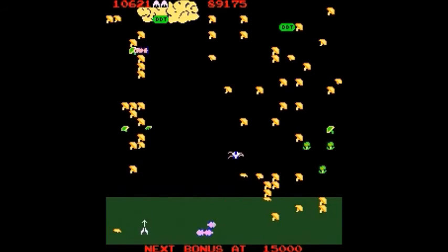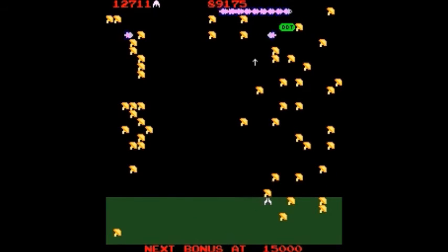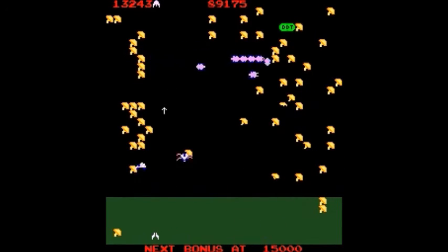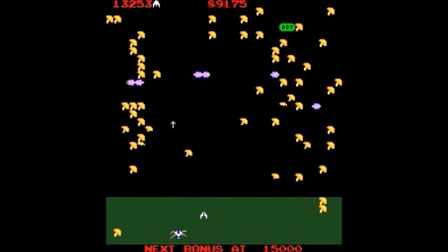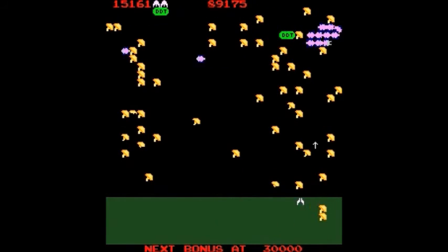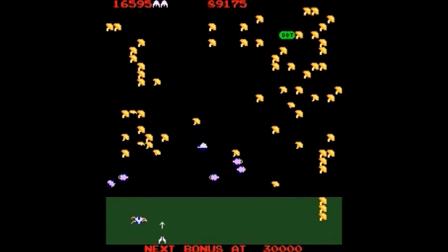Notice that the cannon looks a little different than it did in Centipede. Also notice that the millipede in this game will just go up as high as the colored area is and then come back down. Try to keep an area clear of mushrooms — the colored area which is as high as your cannon can go. I got the earwig, which again poisons mushrooms, and when the millipede runs into those mushrooms it will drop straight down at you.